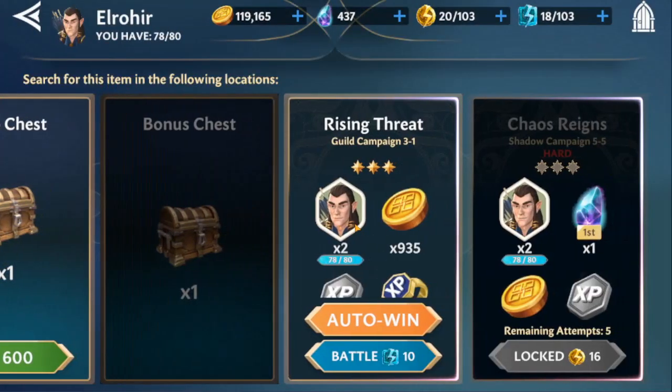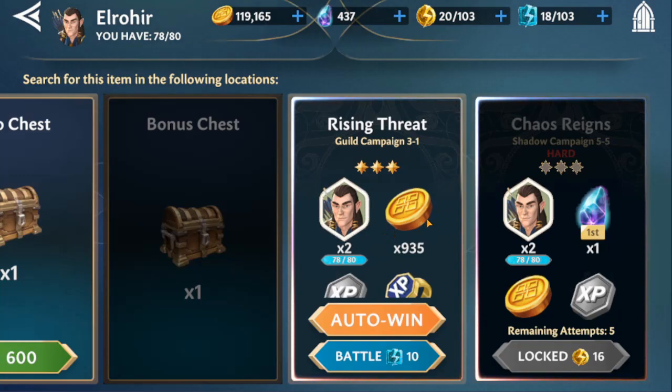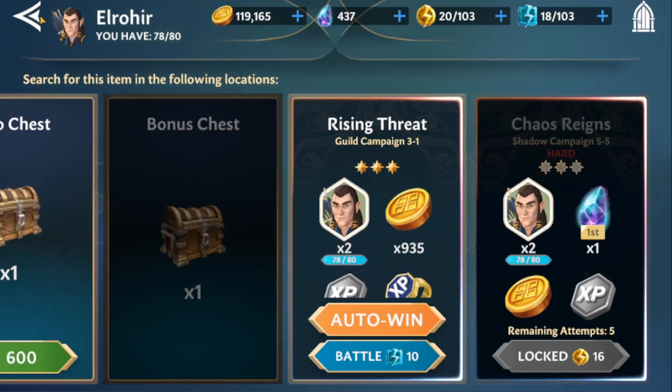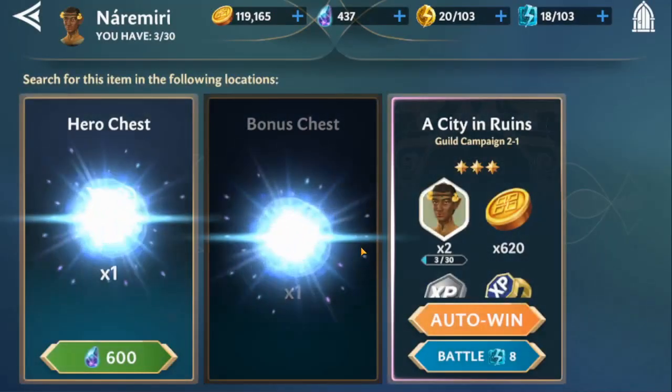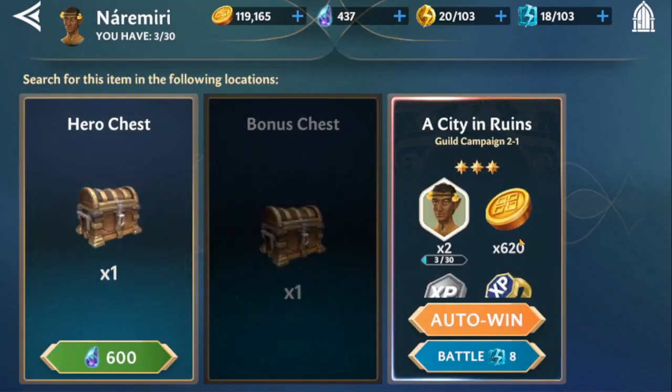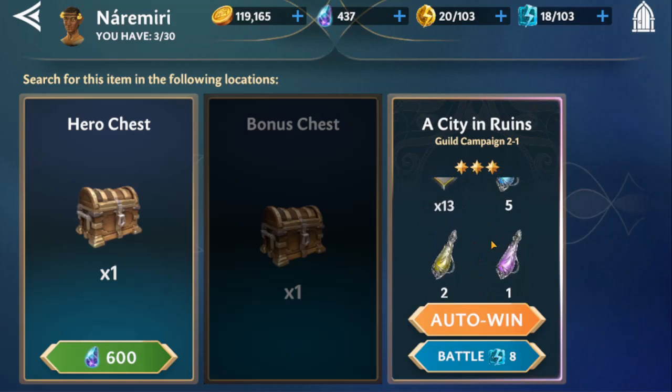They also made the elves much easier to farm at the same time. Elrohir is now a guild mission farm — you can find him in Guild 3-1. I've been very busy farming up his shards; I dropped a whole lot of gems on guild campaign energy yesterday and I'm already close to getting him to four stars. The other elf that moved into guild campaign is Neramiri, and he's in Guild 2-1.